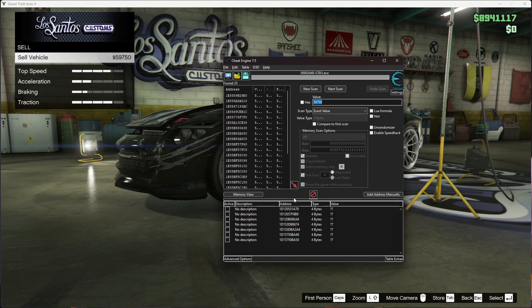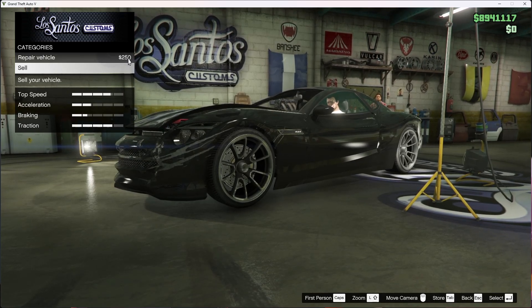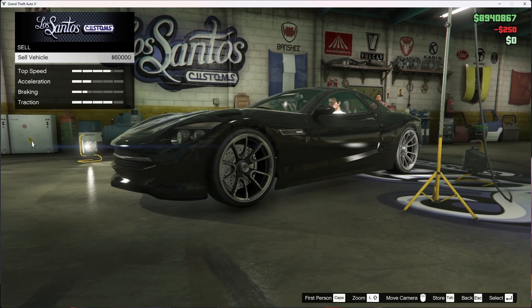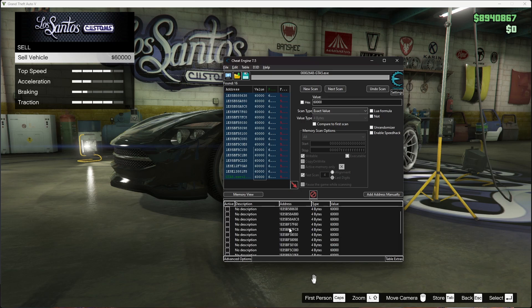There you go. Make sure you also click to filter so all the extra results don't show up. Next, go back to GTA and actually repair the vehicle — that costs $250. Now go down to Sell and check the new sell price; it's now $60,000. Go back to Cheat Engine, change the value to 60,000, and do the Next Scan. Then press the arrow and the result shows up. Click on it and press Control+A.